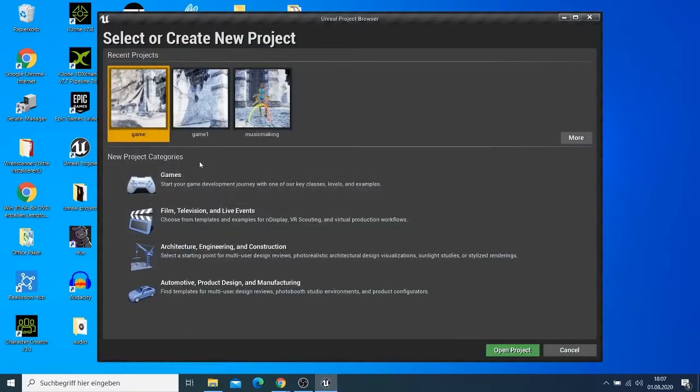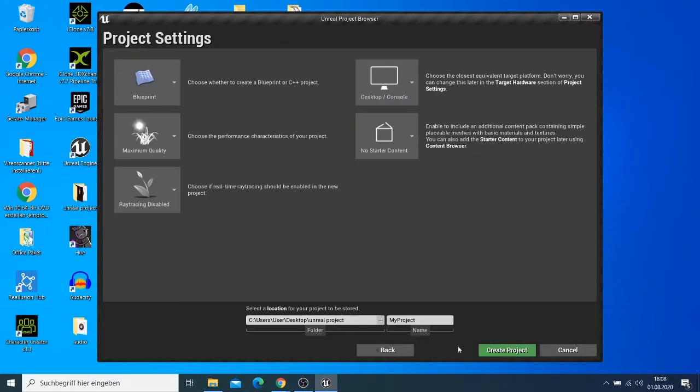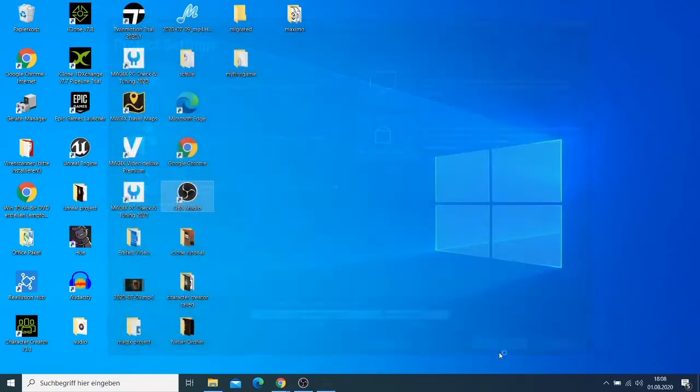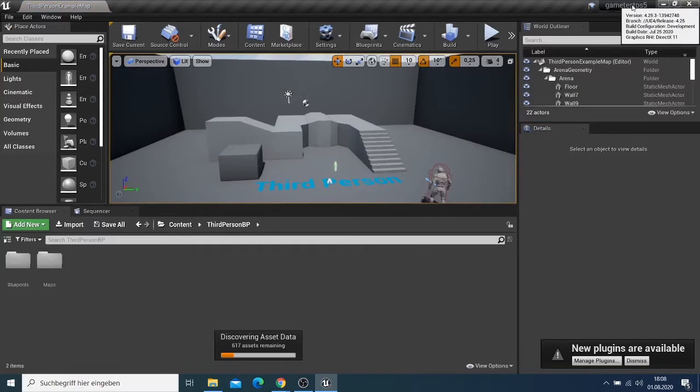I want to make a game, so I click 'Next,' and I want to make a game with a third person, so I click 'Next' again. I'll name the game 'test ps5' and click 'Create.' It will create the folder. If you're watching this video and haven't subscribed, please subscribe.